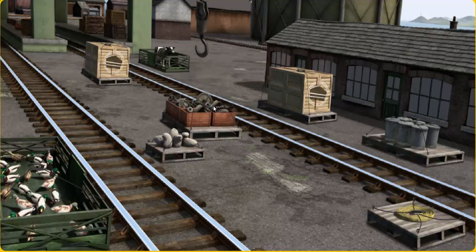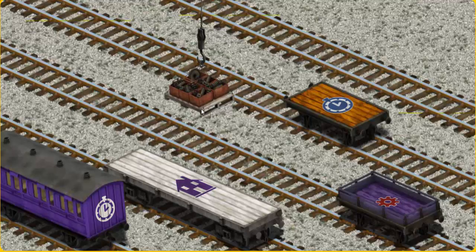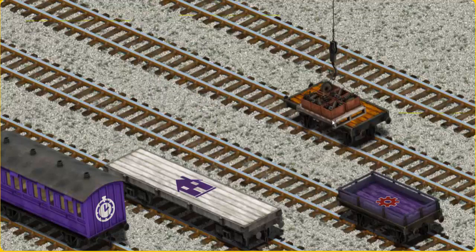You found them! Let's lift and load. Now the cargo must be loaded. Show Cranky where the orange flatbed with the picture of a blue clock is. You found it!